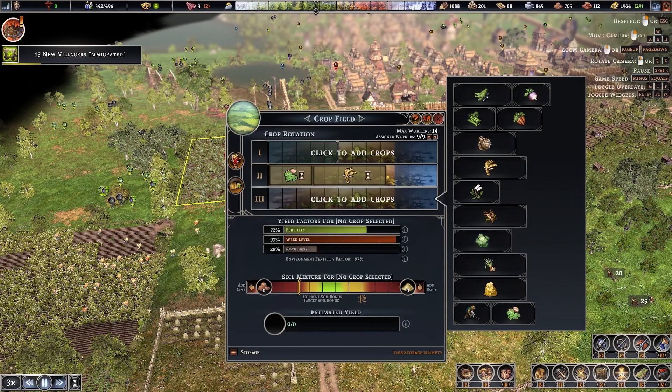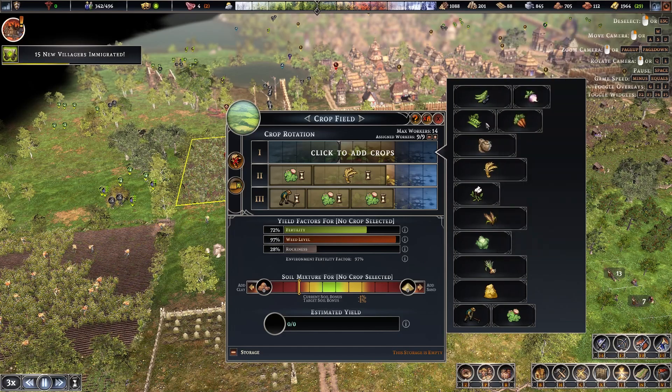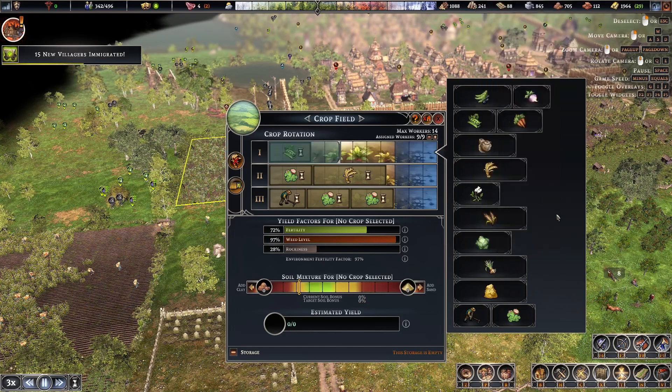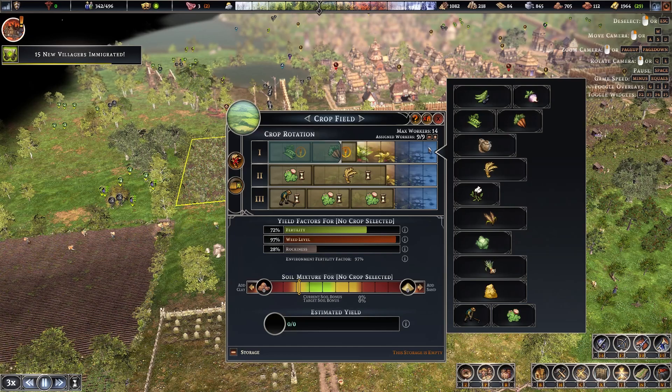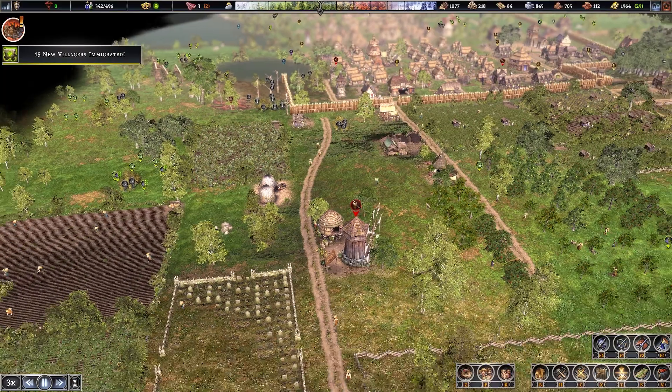Let's go ahead and do clover wheat — maintenance clover, clover — and then peas and carrots. We'll see how that works out.